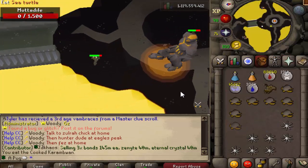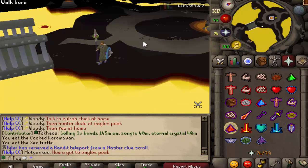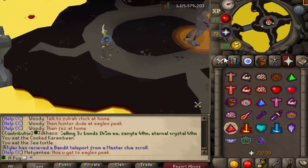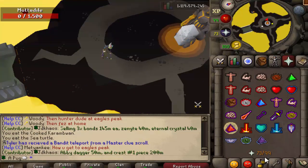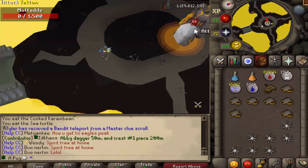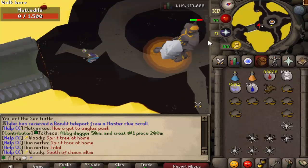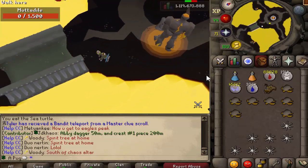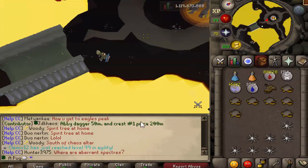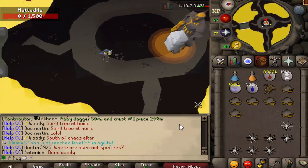Praying melee is not necessary - like I said, it can shut your prayer down and smack you anyway. It does serve a purpose and can prevent you from getting smacked. Normally I just pray with Mystic Might, or Augury if you have it. You can hit pretty decent on this boss. The key is: just hit it, count your hits, and when it's about to smack you, run away. Never let it touch you. If you get stunned, you're essentially dead unless you get super lucky.